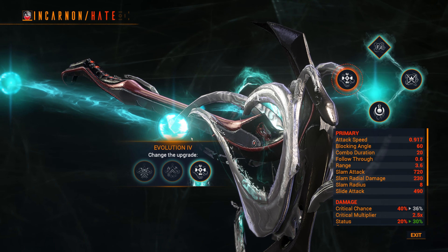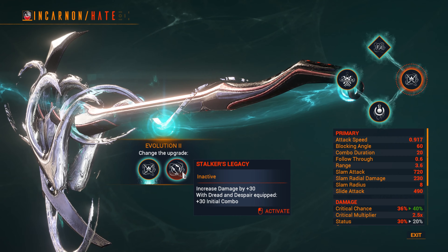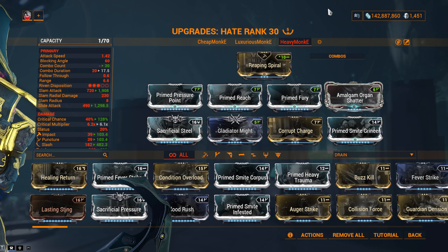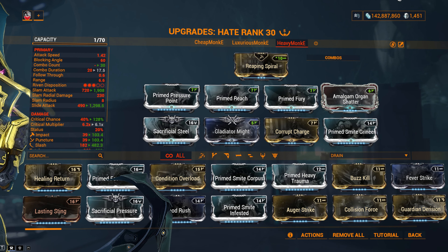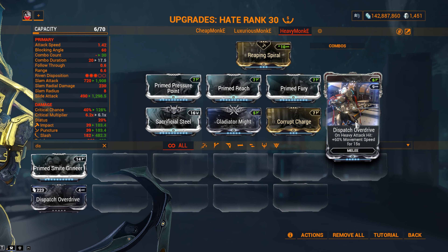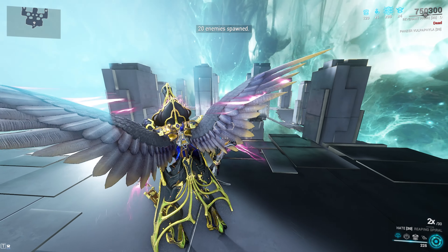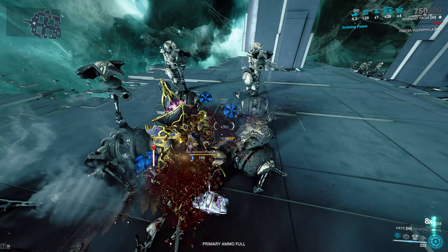For the heavy attack build, the most important evolution change is picking Absolute Valor. The Heavy Monkey build is straightforward: standard heavy attack setup with Amalgam Organ Shatter. I'd recommend Dispatch Overdrive for comfort — it gets you from mob group to mob group faster. Against level 165 Eximus without a Bane mod, one heavy attack is enough to get your combo, and then it's heavy attack gang. One shot. Destroying everything with no priming whatsoever — around 40,000 damage guaranteed.